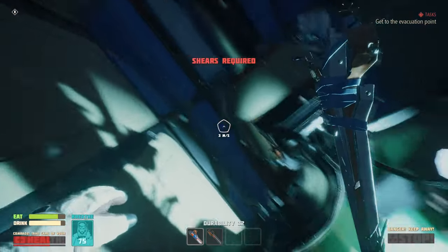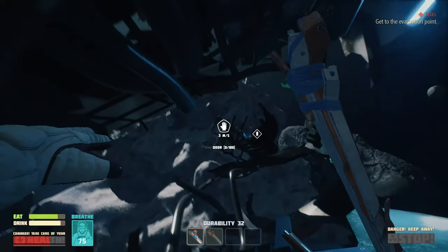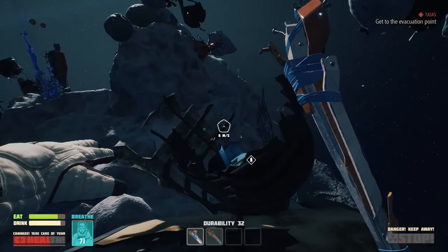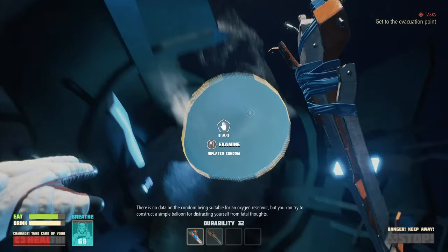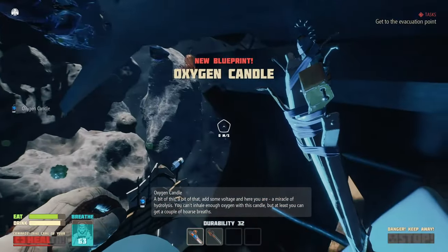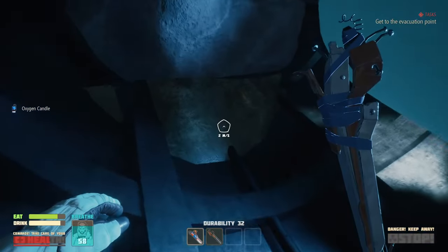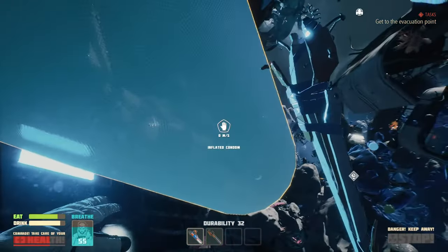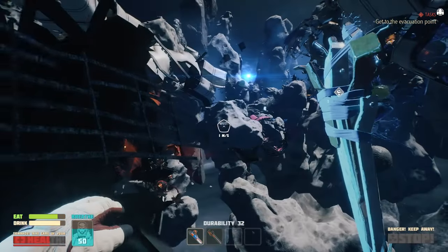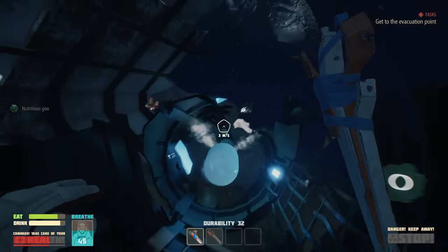I don't know how the hell we're supposed to get shears yet. And that just floats around. We have oxygen. Let's go see what this giant... well, let's be honest, it's a freaking condom, right? There's no data on the condom being suitable for an oxygen reservoir, but you can try to construct a simple balloon for distracting yourself from... Oxygen candle. Hell yeah. Alright, we're moving up in the world. That means we can breathe a little bit longer.